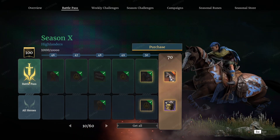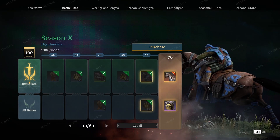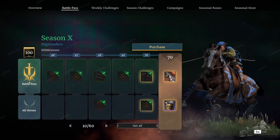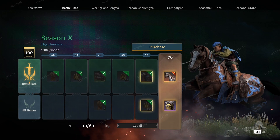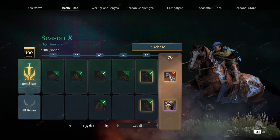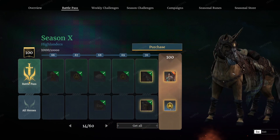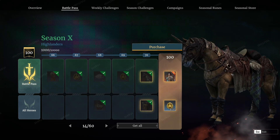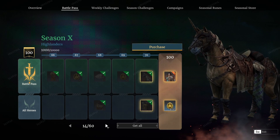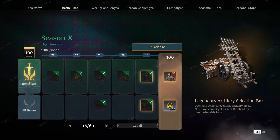The next big one is going to be at 50, and that is a lovely unit attire. The horse looks really nice with some Celtic knots on it and you get some really cool colors. So if you like this aesthetic you're really going to like the season because it is loaded with it. Pretty nifty looking unit attire. Coming up next for your big one is going to be in the range of 70.